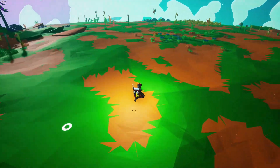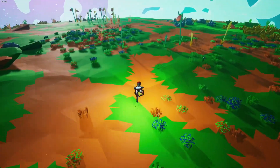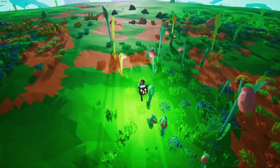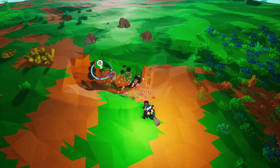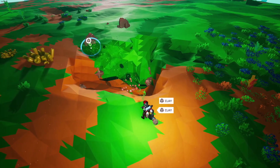Let's see if we can find some clay on the surface — and there we go! That might be the fastest I've ever found clay. This is what you're going to be looking for. It looks like little clay nodes, and this is where you'll find it on the surface.